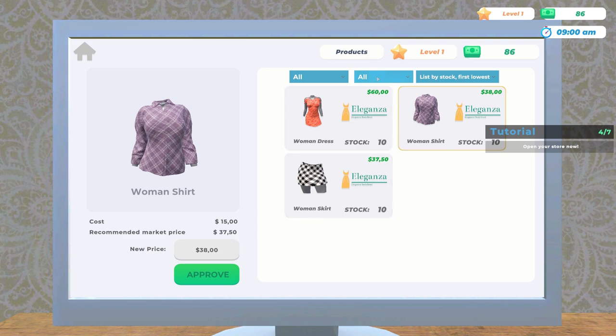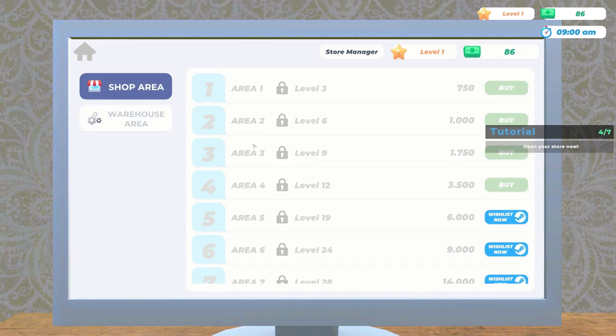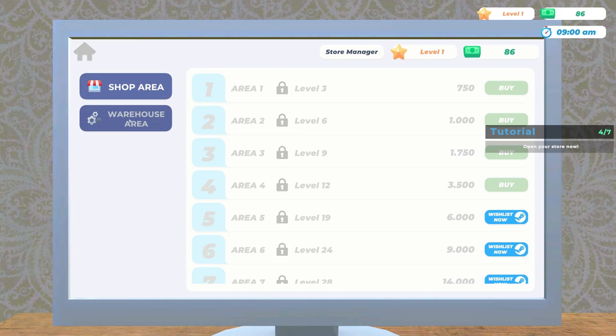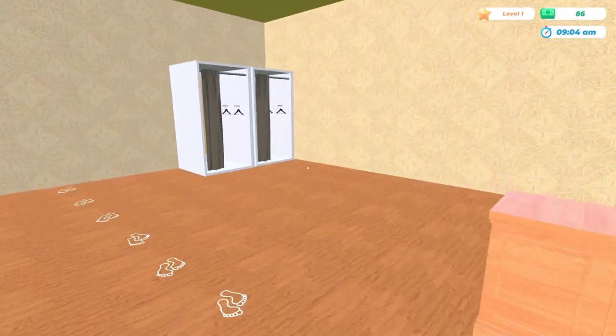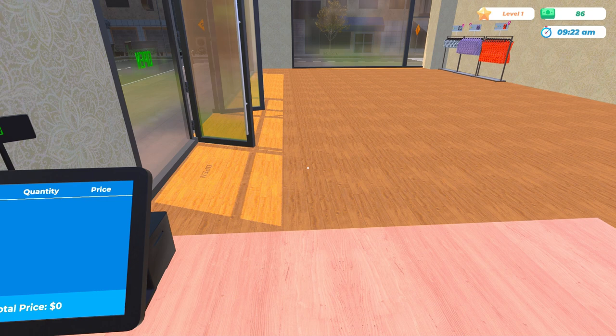We can always lower the prices or raise them later. This area is going to be your warehouse but it's not available in the demo at all, which isn't ideal. All right, he wants us to open the store. Stores open — we just wait for customers to come in. This could be another good game we play regularly, like we do with Supermarket Simulator.